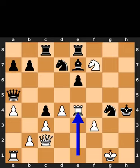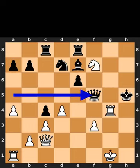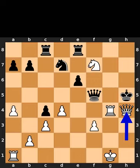White plays rook to e4. Black plays king to h5. White takes the knight on g4 using the rook. Black plays queen to f5. White plays queen to h2, check. Black plays bishop to h4. White takes the bishop on h4 using the queen, checkmate.